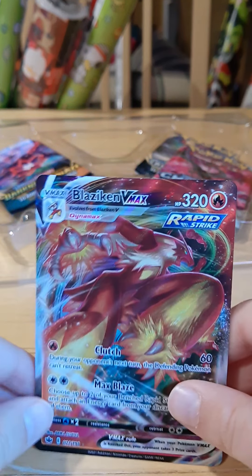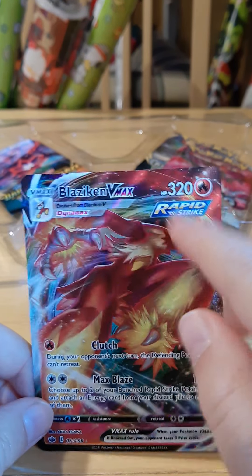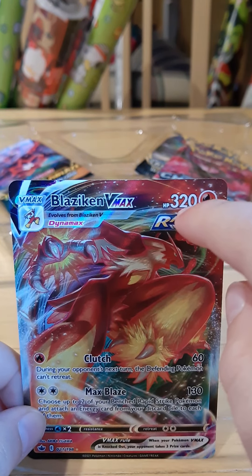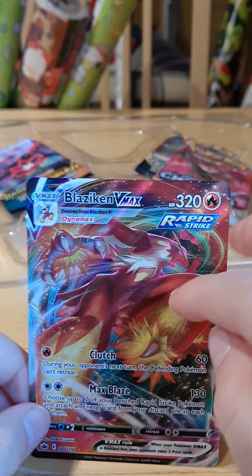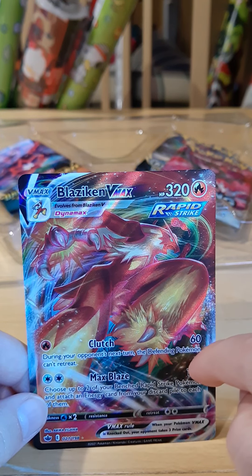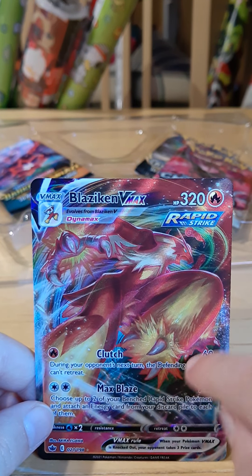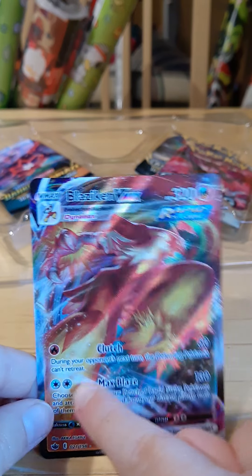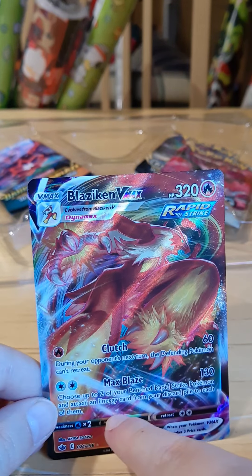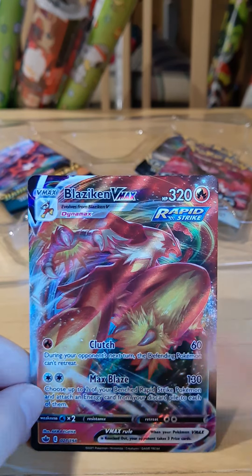Whoa, look at this! Rapid Strike Blaziken VMAX, Dynamaxed, with 320 health. That would make this the second most healthy Pokemon in my collection. Clutch — during your opponent's next turn, the defending Pokemon can't retreat, and that's 60 damage. And Max Blaze — choose up to two of your Benched Rapid Strike Pokemon and attach an Energy card from your discard pile onto them. That's actually really good, and it does a lot of damage.